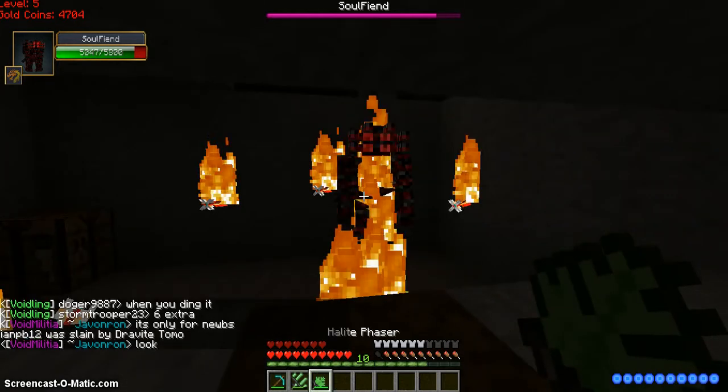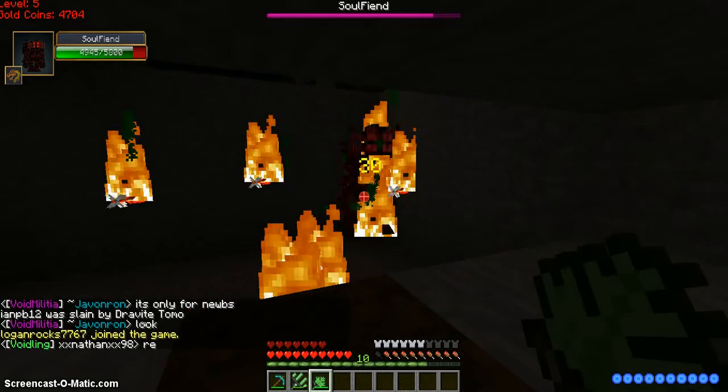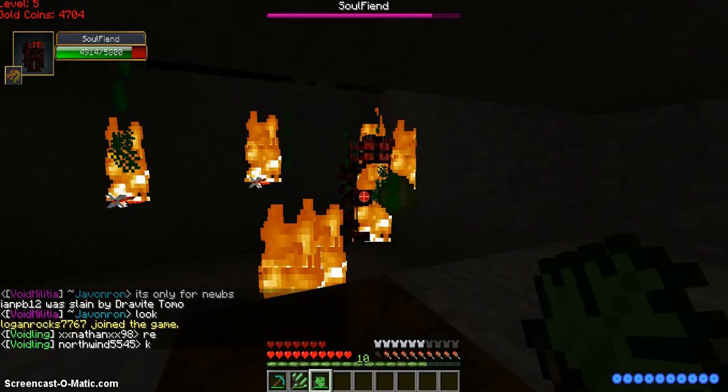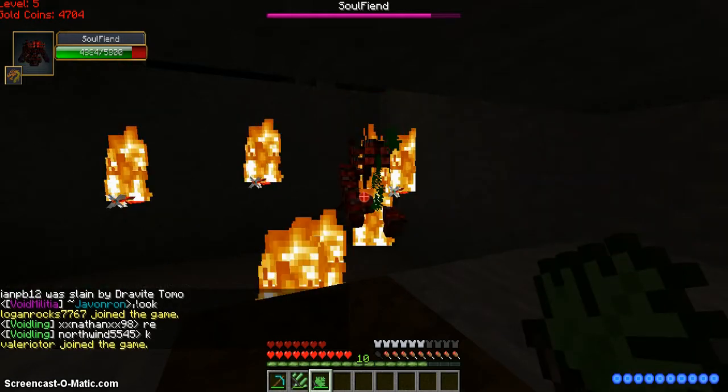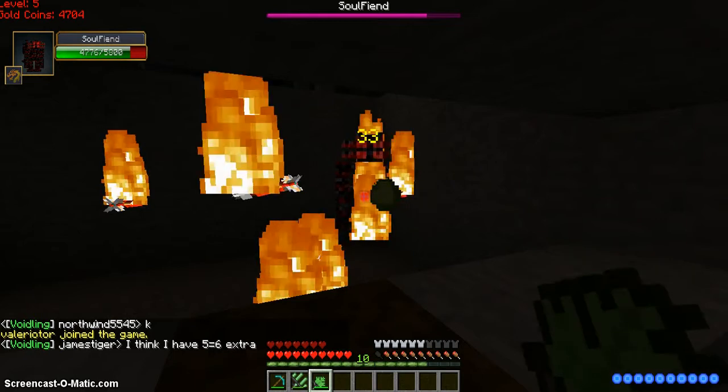Oh, I have this thing — this is a phaser. It's like a gun. You could shoot it at him. Yeah, just shoot at him. Corner him. What you get from these guys is you could get halite stuff, which is the best stuff in the game.